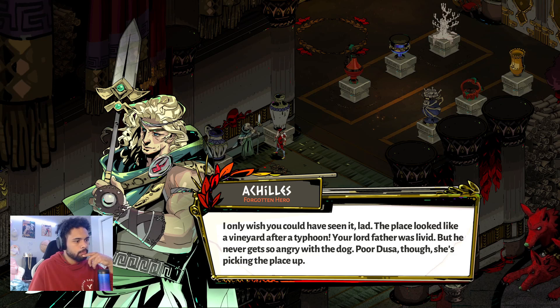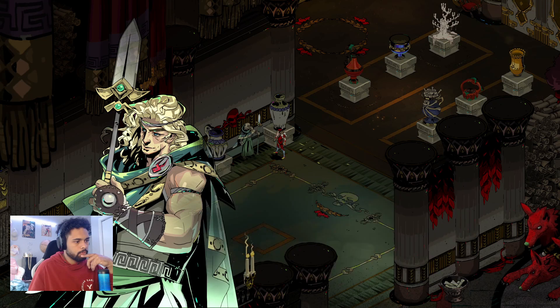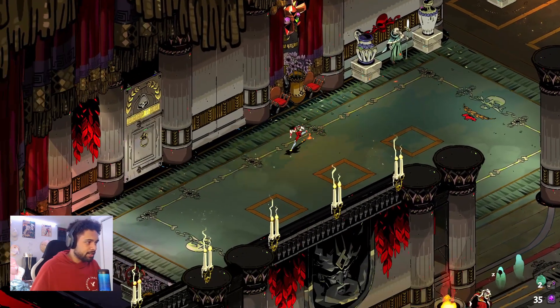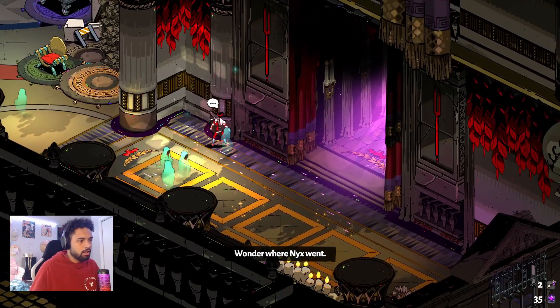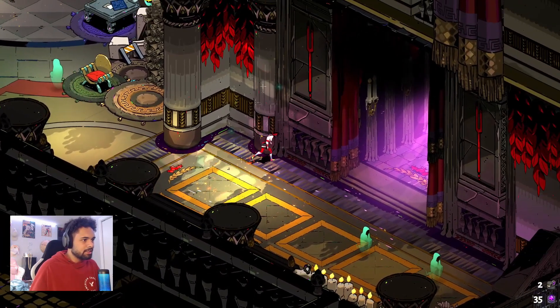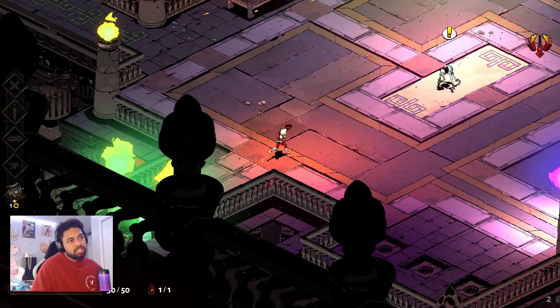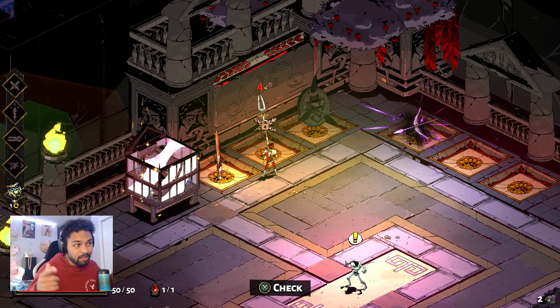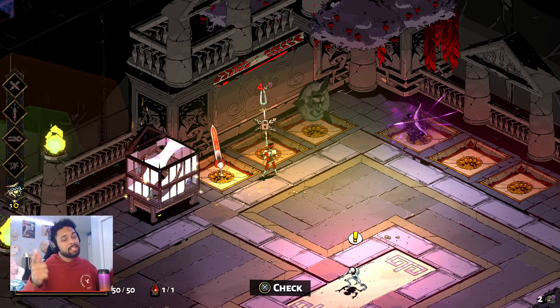Have a snappy comeback, man! What are these pots? I'm a little lost. Is it really true that Cerberus ripped the lounge up right after I left? He must have gotten in a lot of trouble — he loves you bro, that's your dog. 'The place looked like a vineyard after a typhoon, the World Father was livid — but he never got so angry with the dog.' Poor Duso though, she's picking the place up. Nyx isn't here anymore? That was the shield — next video we're gonna rock out and get the pipe. I'll see y'all then, bye!